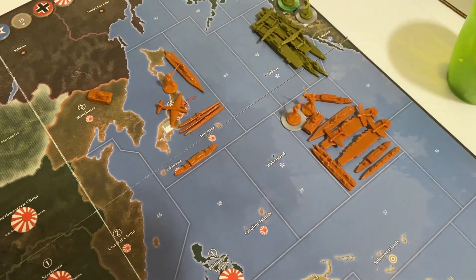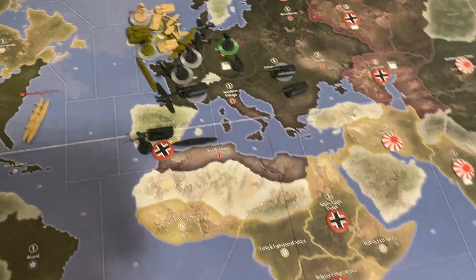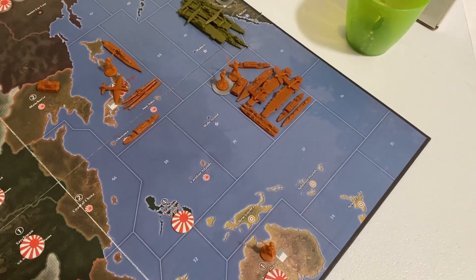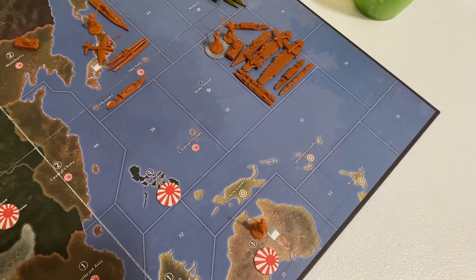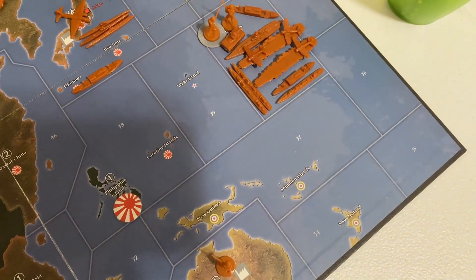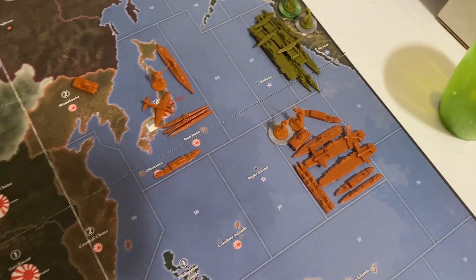The standoff is getting increasingly more hostile. Maybe the Japanese will be able to take Washington before Germany can get anything going. Their navy should prevail because the amount of forces they have is just superior — although they have the same number of carriers and fighters, Japan has an extra battleship, an extra destroyer, and three extra subs on the board.